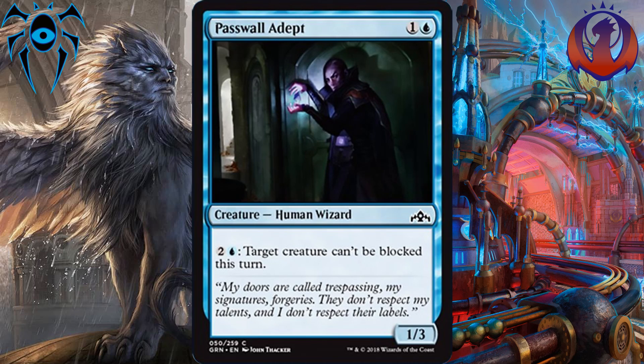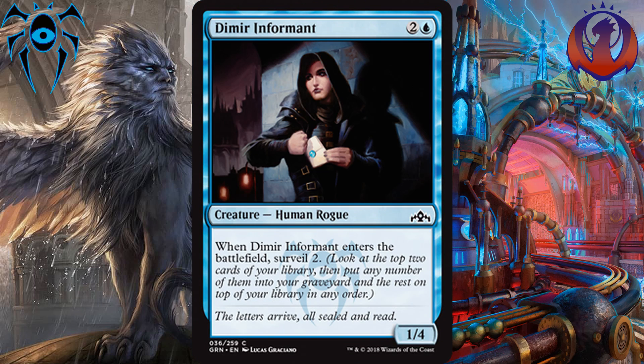There's also an example I'm going to show at the end of this video where it can even save your board from certain destruction. In the number 3 spot, we have Dimir Informant, which is kind of the set's Omen Speaker, but this is for 2 and a blue. You get a 1-4 that has Surveil 2 when it enters the battlefield. Surveiling is quite good in this format and has way more synergies going for it than Scry ever has, so this card should be on our list for best blue commons, as Dimir and Izzet will gladly play this in either deck.